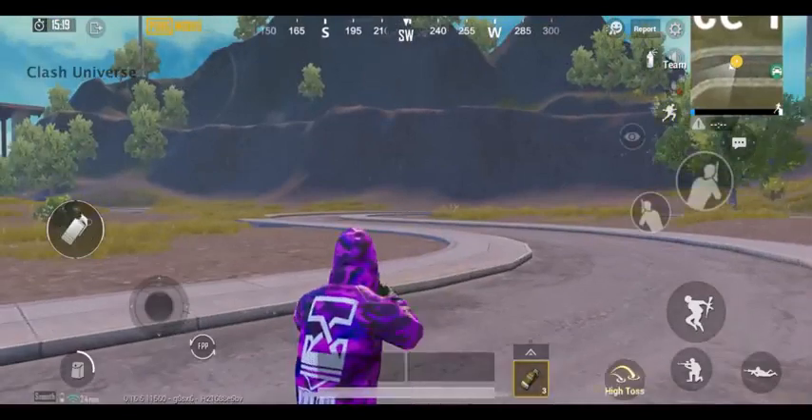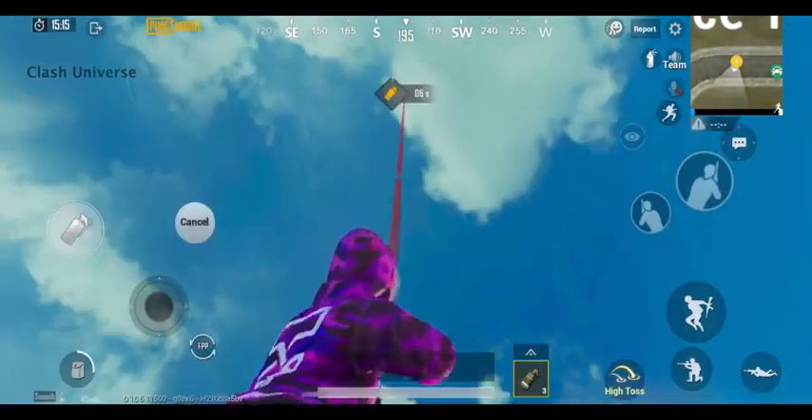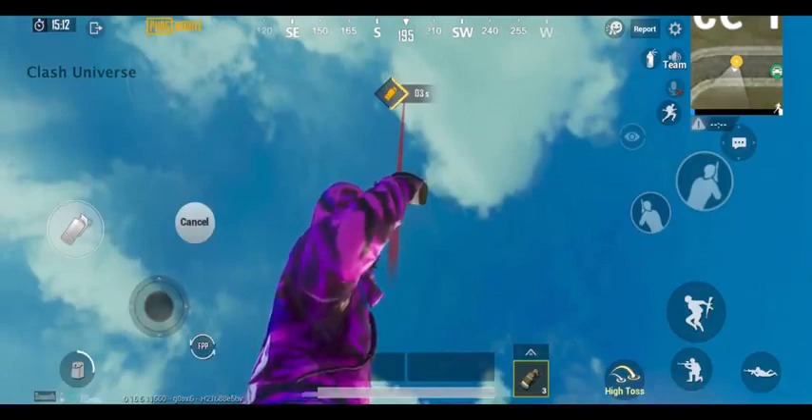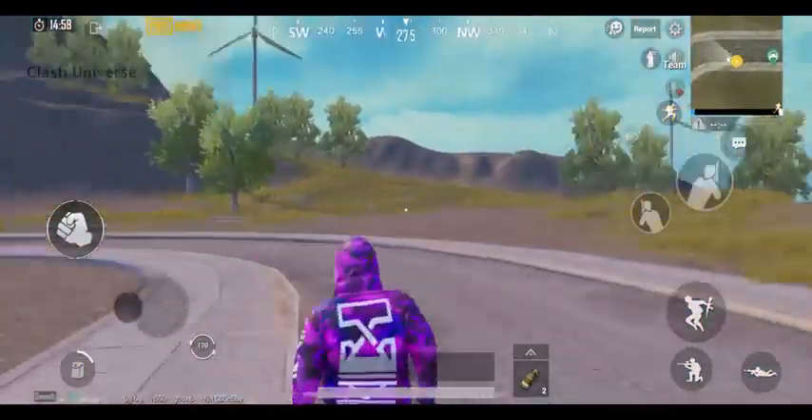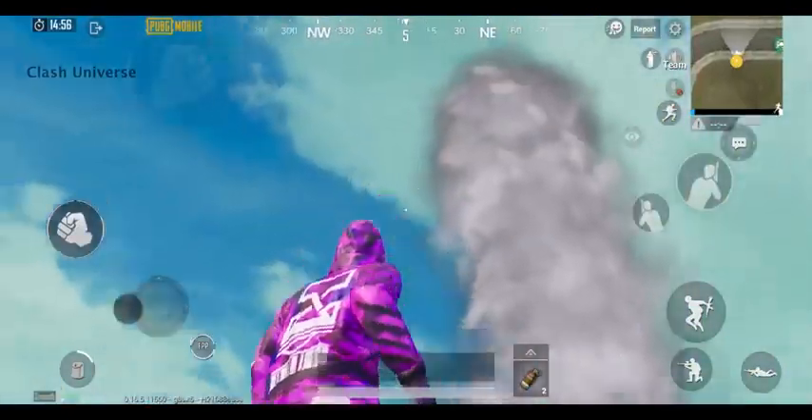Here's a fun trick. Take a smoke, look towards the top, and pull it. After 3-4 seconds, go to your home screen quickly. Now wait for about 5 seconds and open the app again. Boom — here's a smoke tower!